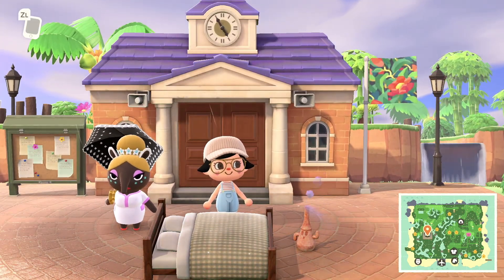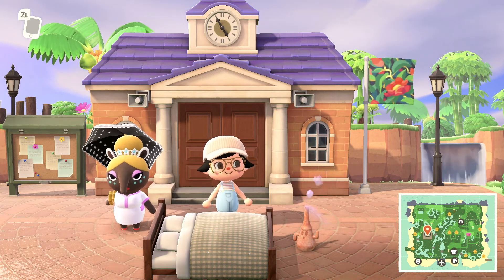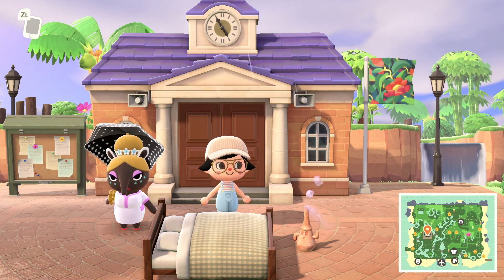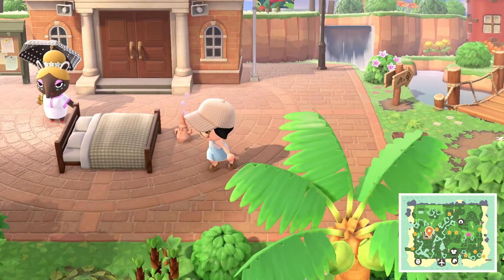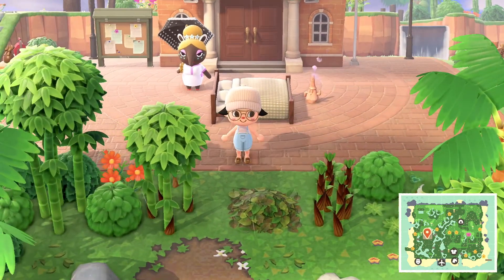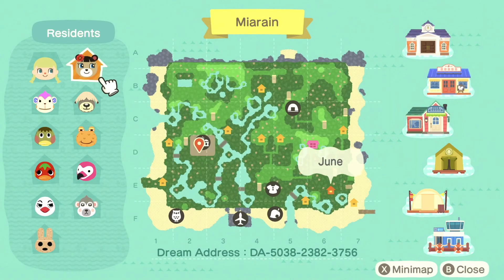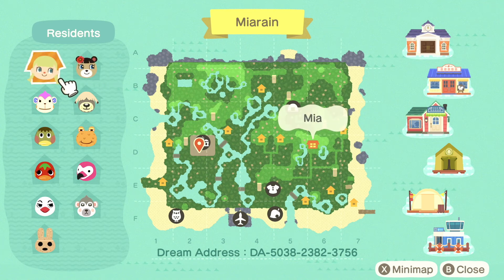Here we are at Resident Services in a dream, and already look at that really amazing floral custom flag there that she's got waving. It looks gorgeous and it really fits the theme of the island. Let's go ahead and open up the map. We're on Mia Rain. Her dream address is listed there if you guys would like to come and check it out. I will link her social media in the description so be sure to give her some love, like and follow, and tell her how much you love her island.